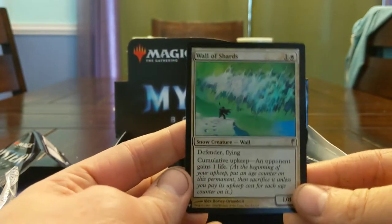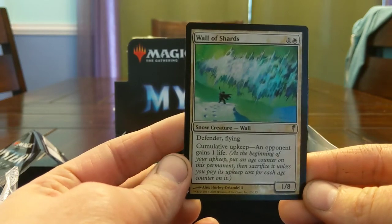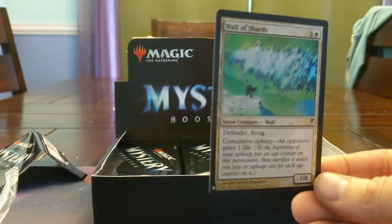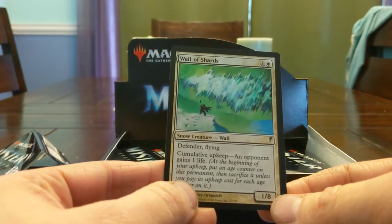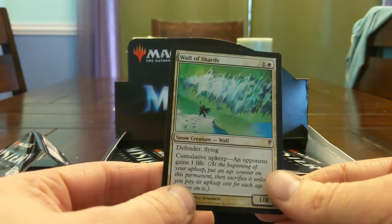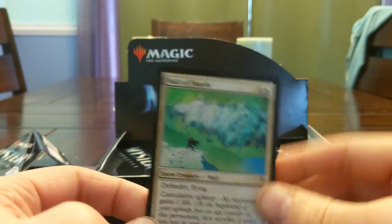And a foil Wall of Shards — 1/8, keeps a defender flying, and keeps an opponent gaining one life. This card is really cool if you do not care how much life your opponent has. A 1/8 defender with flying for two mana just stops practically everything — the fact that a seven power thing gets dunked on by this is pretty insane.